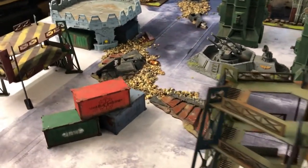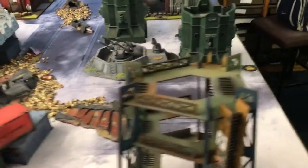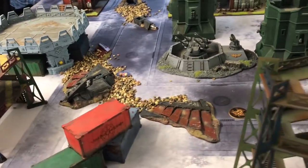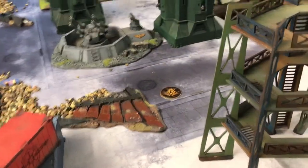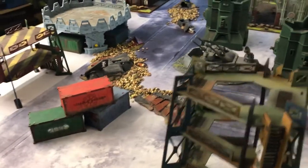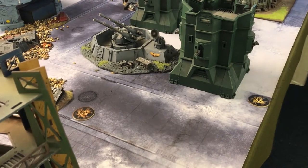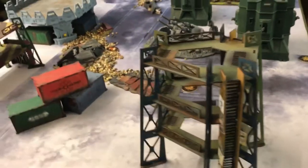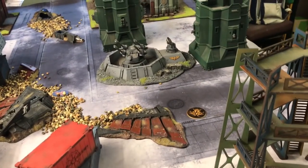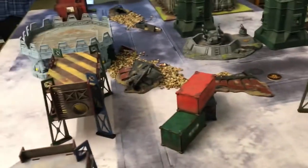All of Luke's army is basically classed as objective secured, so even if my armies are objective secured, he trumps me. The idea is to capture at least two of these objectives by the end of the game. It is a random game length, but he can capture with just one model standing on it, and if I've got everybody else standing on it I still can't claim that objective — that includes his knights as well. It's the only time I think knights are able to control an objective when standing on it, as normally that's their downfall.